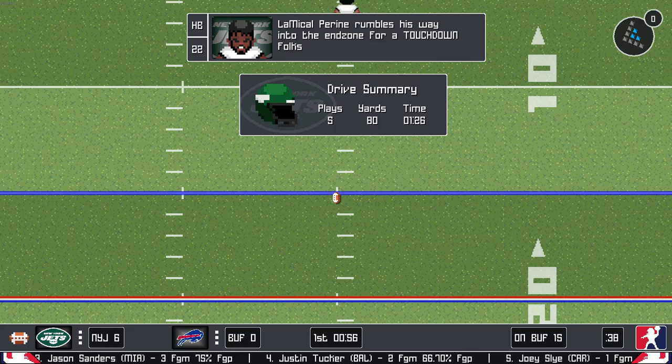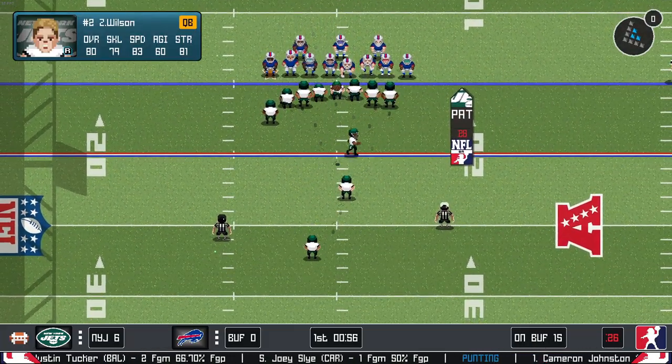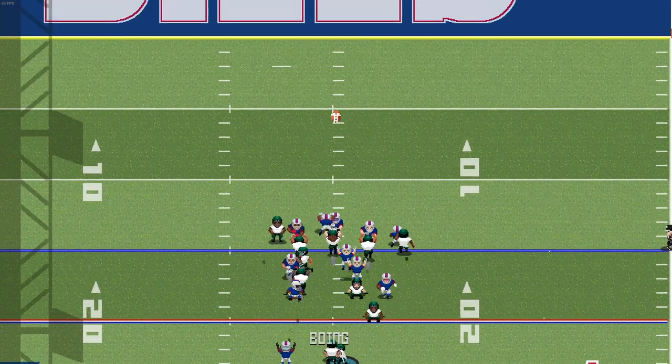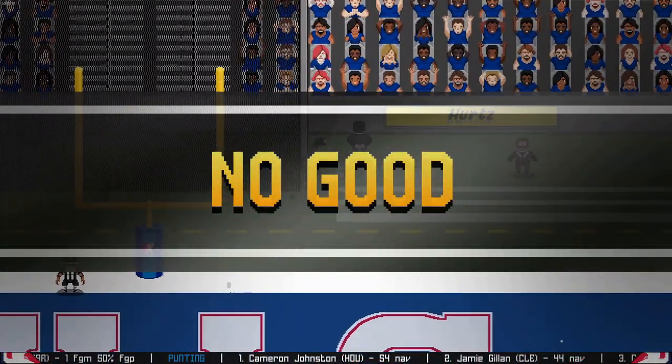We're going to hand it off up the middle. Coleman getting some blocks, kicks the stiff arm, maybe should have gone for a spin or a juke. With Tevin on the bench, LaMichael comes in. Another handoff up the middle — and there it is. Bounces it out towards the edge and we strike first with the touchdown. It's a five-play 80-yard drive. We'll see if we can get this extra point — the accuracy pushes us wide right and the kick is no good.